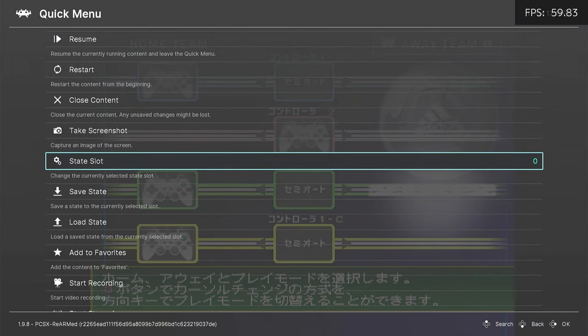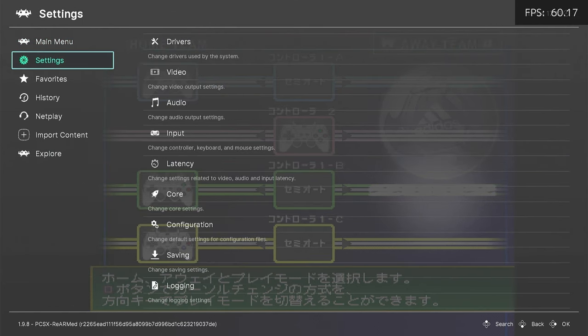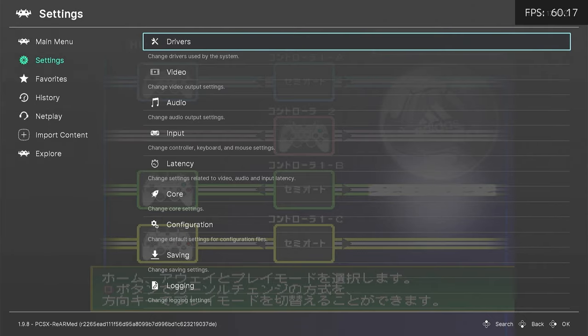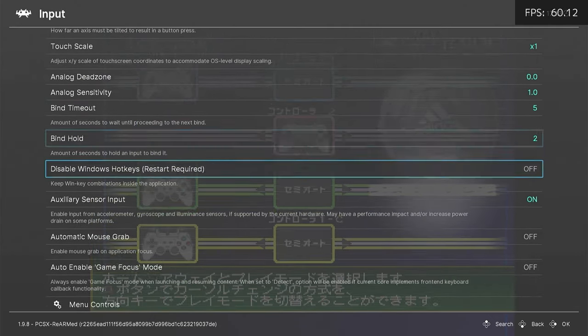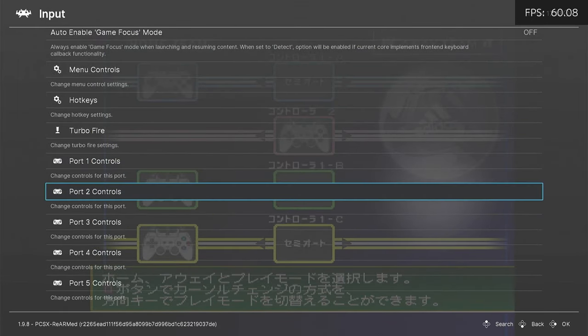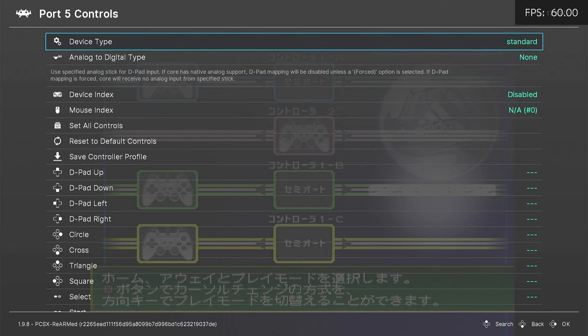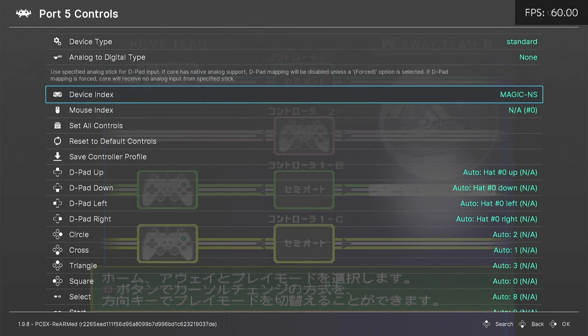So now go back to our Quick Menu and press X to go back. Now go over to Settings, then Input. Ports 1 to 4 are automatically filled up with our controllers, and the only one that isn't is port 5. Go into that, then change Device Index to the controller that is not responding. Now we can back out.